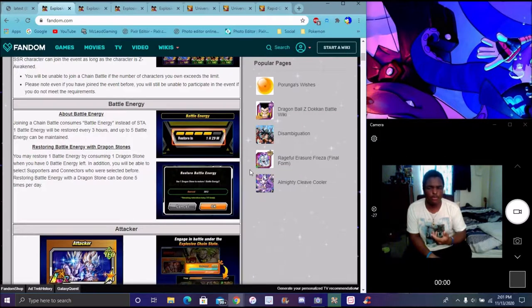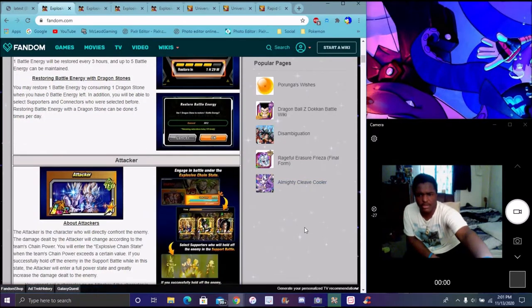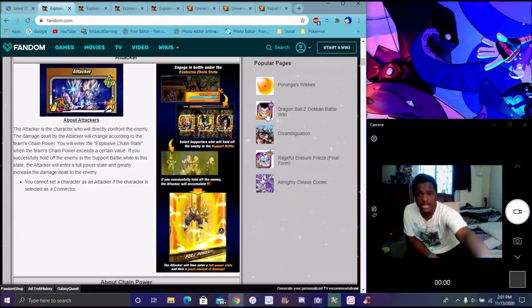You can do a little bit more — not really to the system, but you can just wait for your energy to refill back up as you play the event more. Again, really simple. You have your main attacker and your chain power. The main attacker is going to attack and do the actual damage output. You have three supporters, and when the battle begins they're going to help you out in the chain battle.